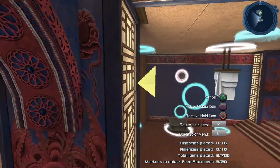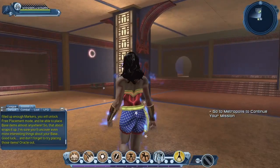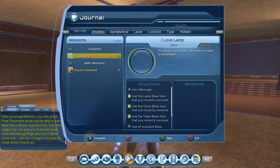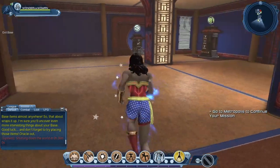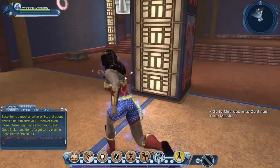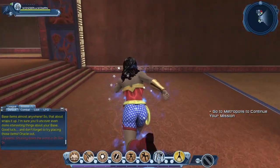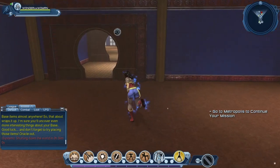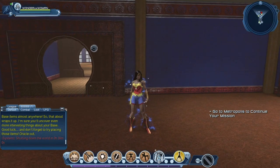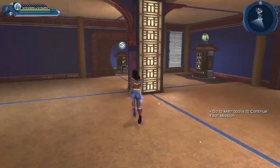Once you've placed those three items, let's get out of here — we'll come back in just a minute. Now we can go back to our journal and complete the mission. We've placed our amenities. Normally this is where we would be able to place our first armory, but apparently that's been changed so we don't get the armory just yet.